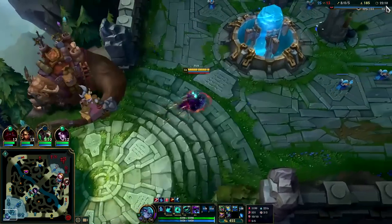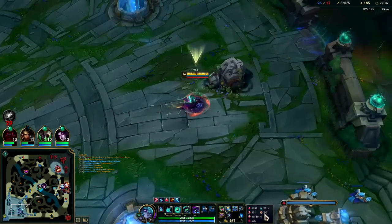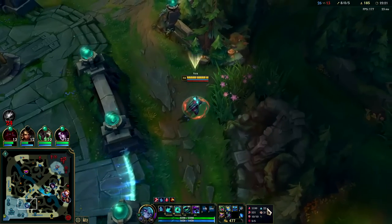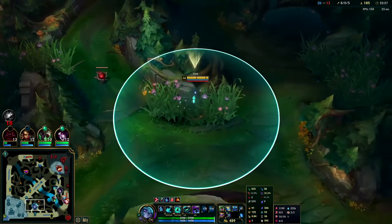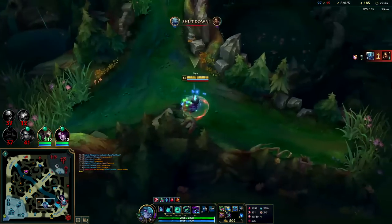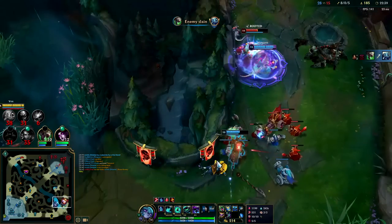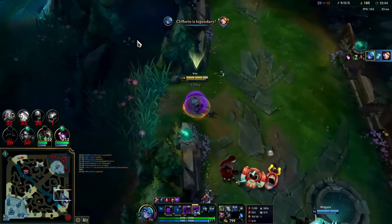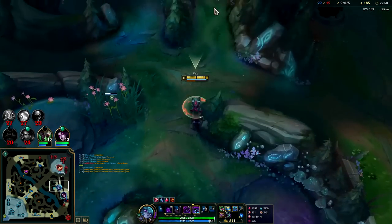Got Shadowflame — at this point we'll go for Rabadon's. Could pick up a Dark Seal as well. You don't usually want to get rid of Corruption Potion until the late game, especially when you take Time Warp Tonic on Vex — you'll be moving 4% faster whenever you're under its effects, which is a lot of extra movement speed. So instead of moving at 380 you're moving at 395 — 15 extra movement speed at this point. Got him with the snare! Now we get our resets. I don't have vision of anything — I really need the blue ward. Blue ward is way better on Vex than yellow ward so you can find the resets.